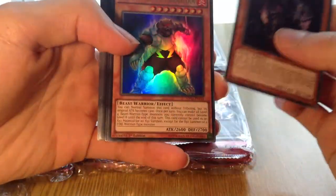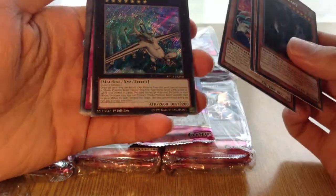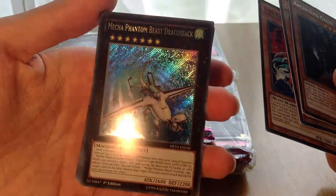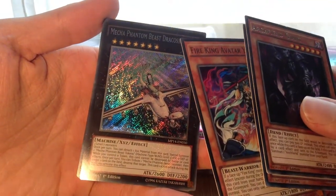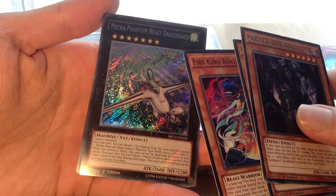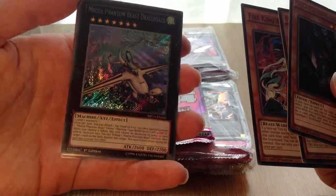Archwing Giant, Coach Captain Bearman, Viking Avatar — actually that's pretty nice — and a Mecha Phantom Beast Dracosack at last! Oh my god, how long have I been waiting to get this card? This is like 126 packs and this is my first Dracosack. I'm pretty sure they are short printing the set, like Exciton as well — they're not easy to get.